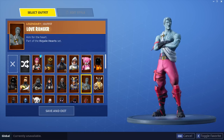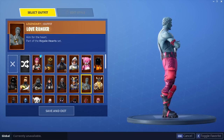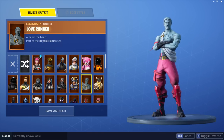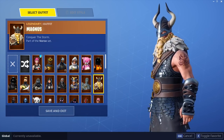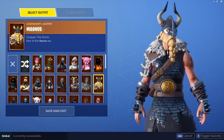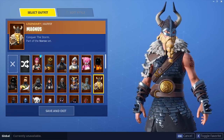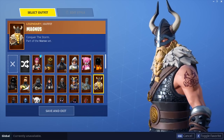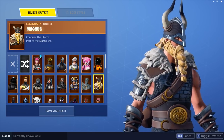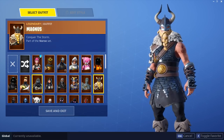Ranger is a 2000 V-Bucks skin and people only use him for the wings, but I think he actually looks really good with the wings too. I don't know why people don't use him more. Do I think it's worth 2000 V-Bucks without the wings? Maybe it should have been epic rarity, because it's not super legendary, but I still think it's really cool. Magnus — one of the first skins from Season 5 in the item shop. Really dig it, and now that I have Rock Out I can have a heavy metal Viking. I love the attention to detail on this skin.